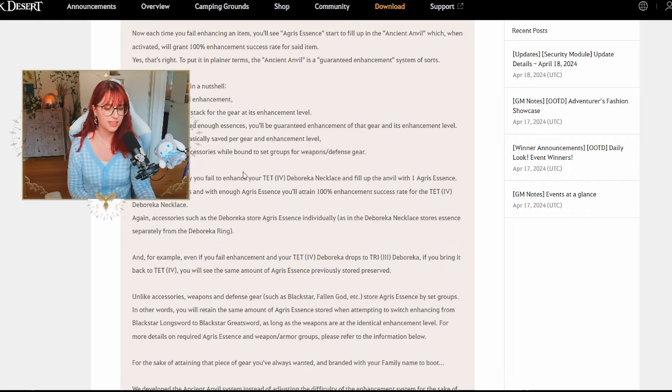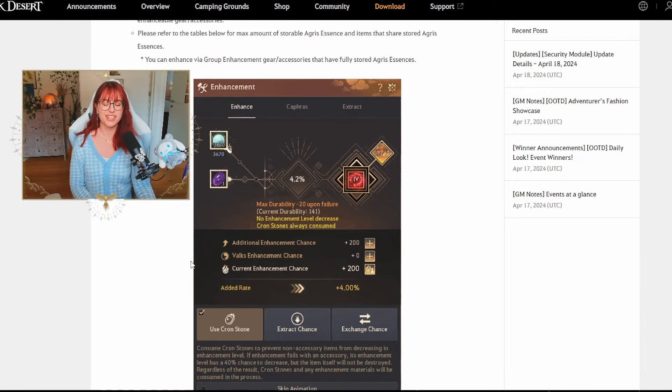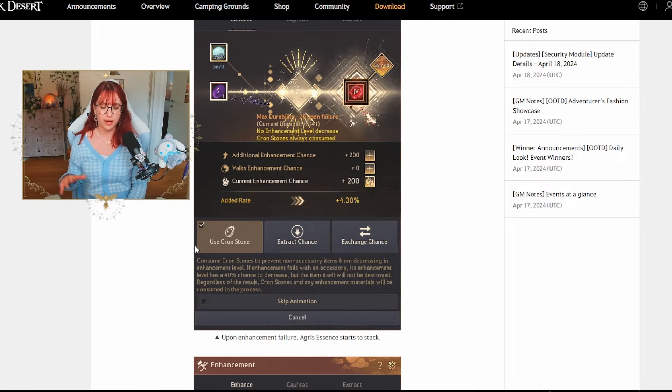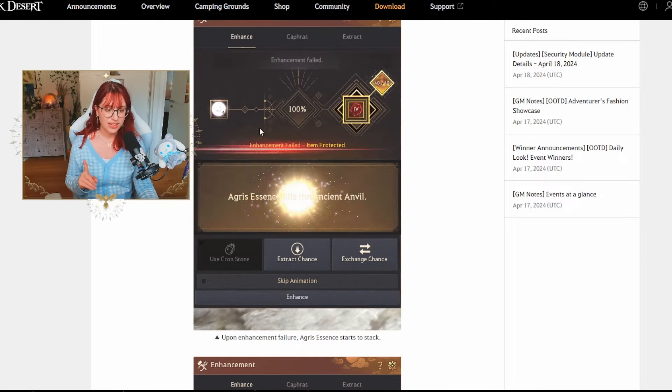For example, if you fail to enhance your Tet Debreka necklace and fill up the Anvil with enough Agris Essence attempts, you'll obtain a 100% enhancement success rate for that Tet Debreka necklace. Accessories like the Debreka store Agris Essence individually — the Debreka necklace stores Essence separately from the Debreka ring. This is very exciting and will make our game life so much easier.